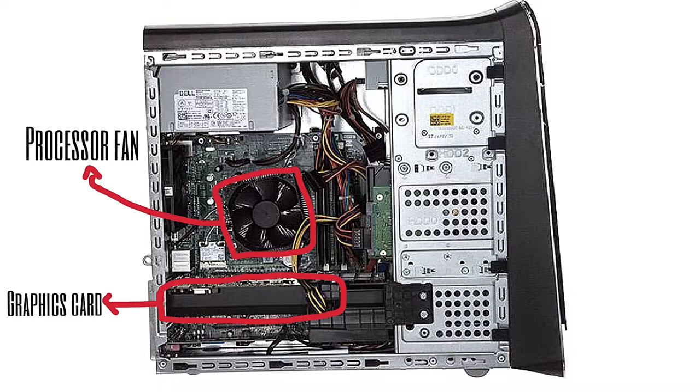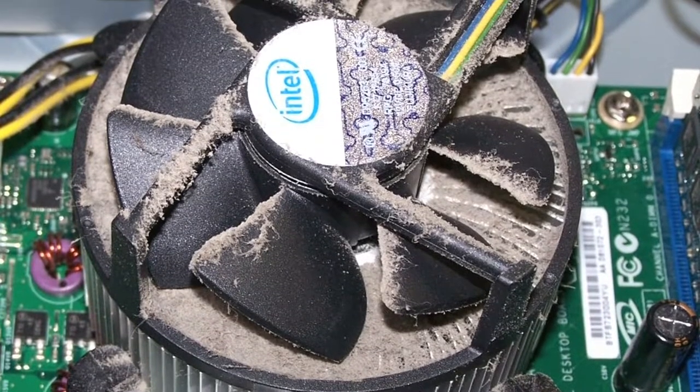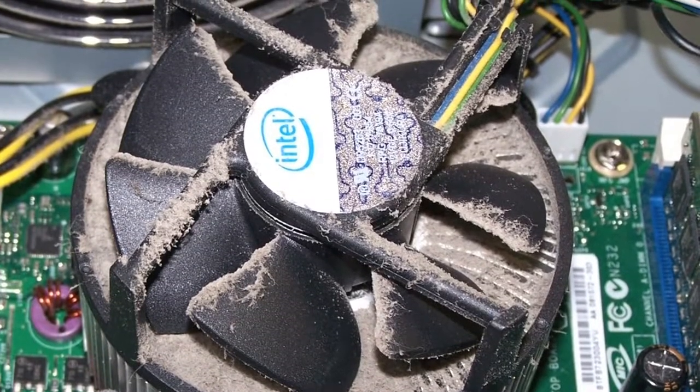If you don't have a graphics card that's okay, but your CPU fan will look like this — or maybe even more dirty than this. You can take a hairdryer because it blows dust away, and just blow the dust away from your processor fan.